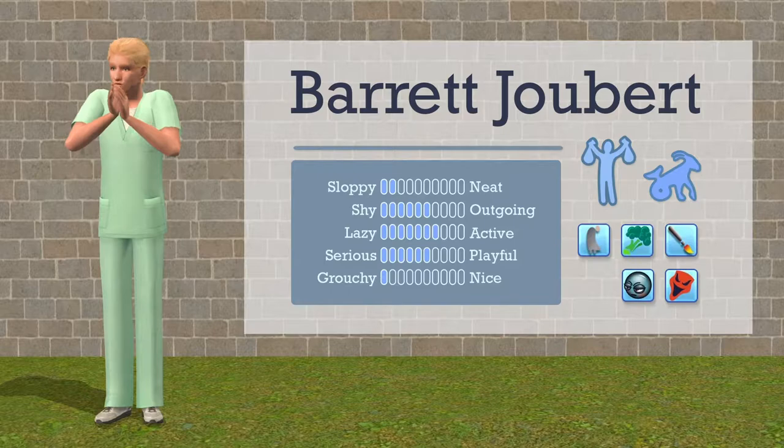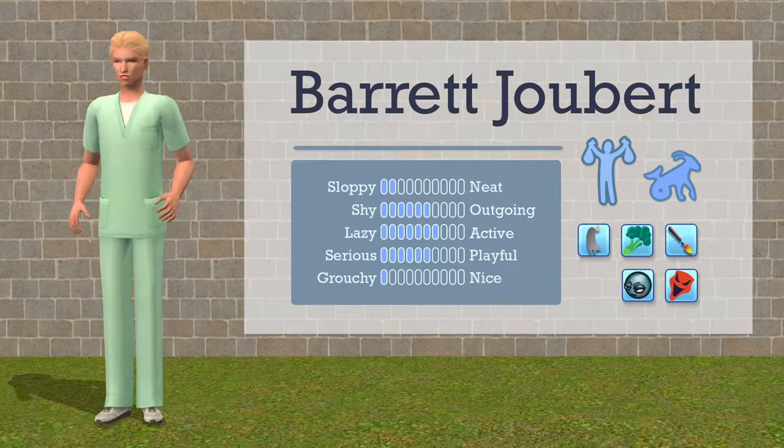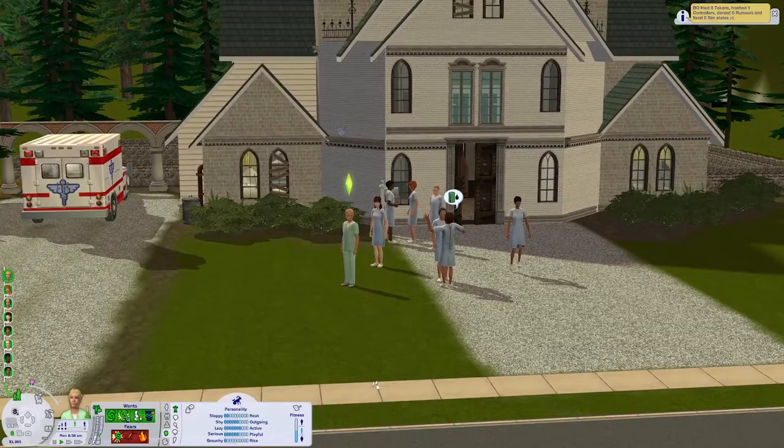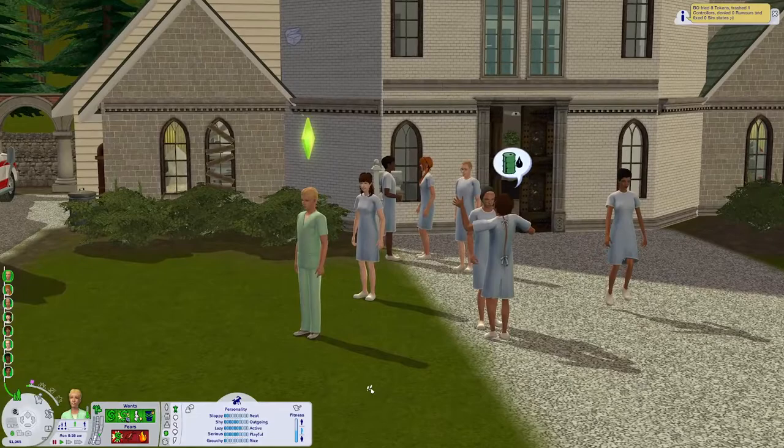Barrett is a fortune sim and a Capricorn. His traits are loner, vegetarian, artistic, brooding, and evil. He's very grouchy and very sloppy, so something tells me he might not be the greatest guy to run this institution, but we're gonna see how he does.